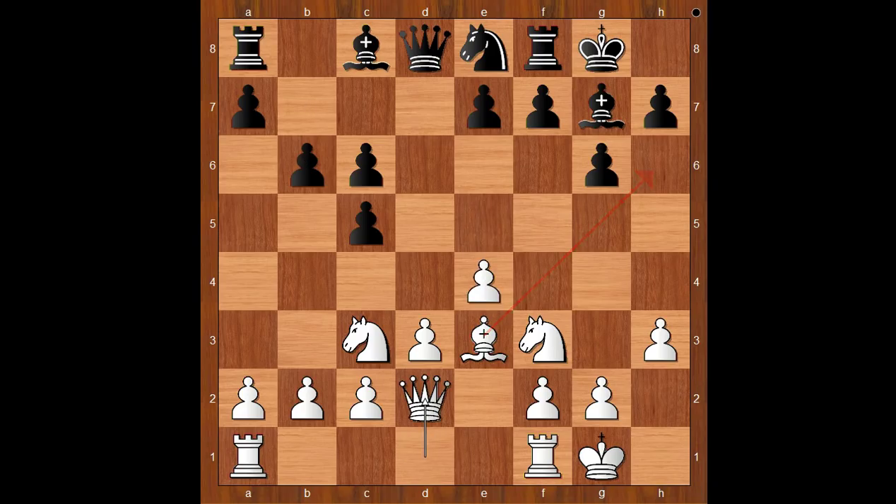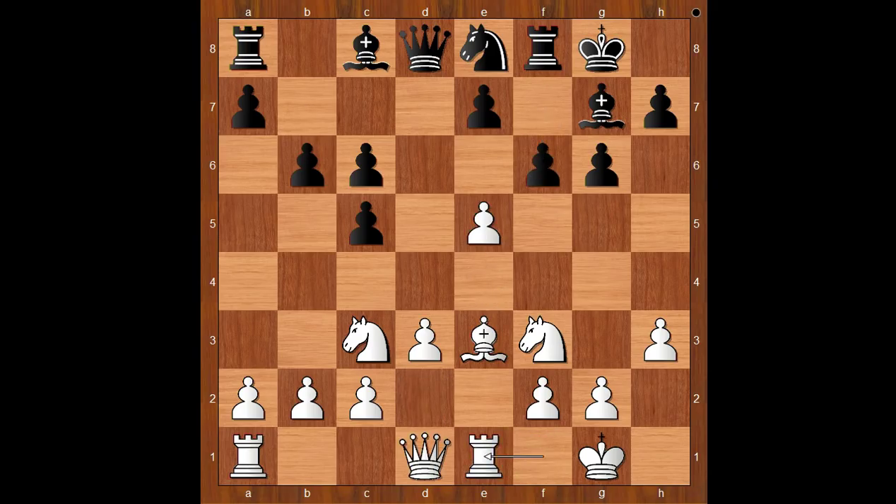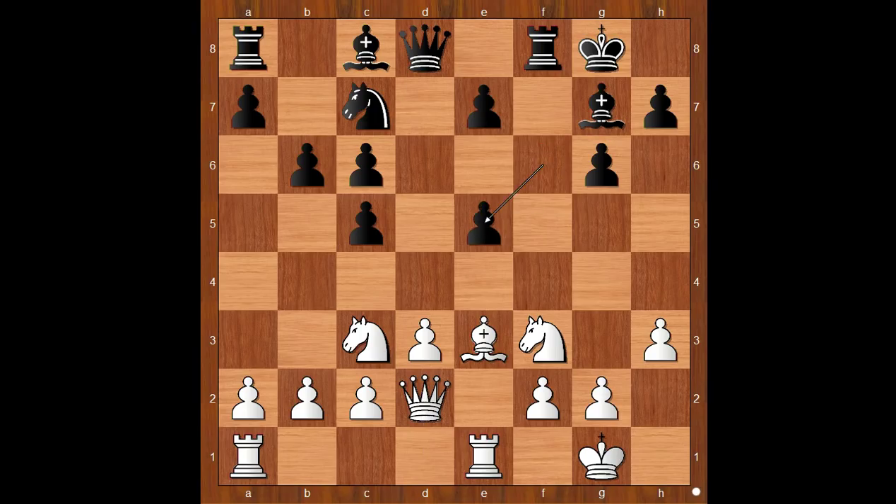e5 was played. Queen to d2 is the most played move. e5, f6, rook to e1, knight to c7, queen to d2, f takes on e5 — black is a pawn up. Bishop to h6, black to move.